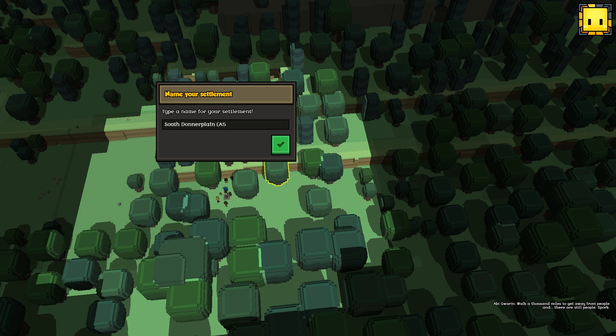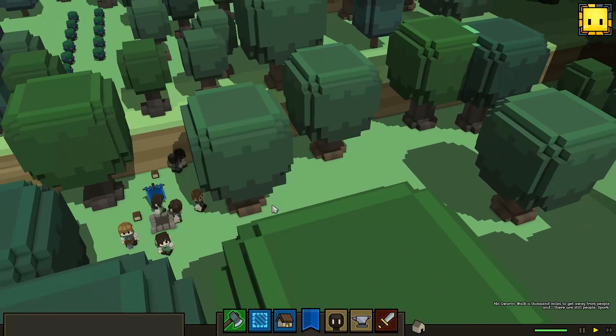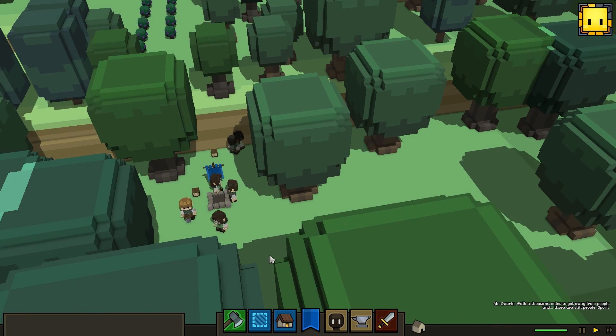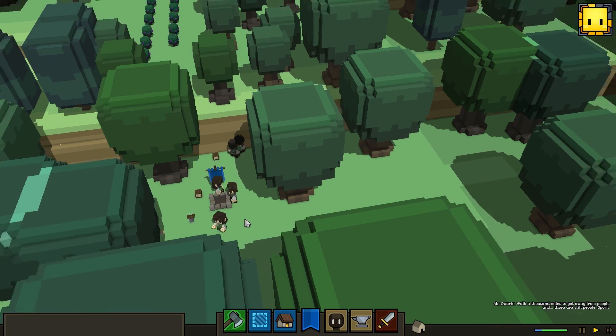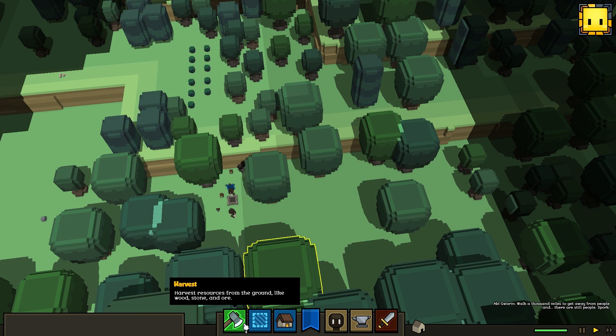A5 — New South A5. It's really hard to see the cursor there. Alright, so here are our dudes, gathered around the fire pit, and they are about to start their adventure in South Donner Plane.